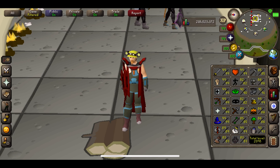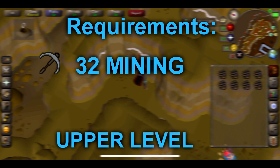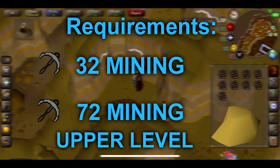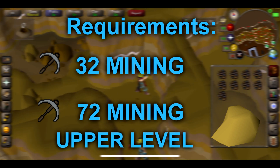Let's jump straight into the requirements. The only actual requirement you need to access the Motherload Mine is 32 mining. However, this is just the lower level, which is a little bit awkward at times. If you want to upgrade to the higher level, you're actually going to need 72 mining, and also 100 golden nuggets to unlock it, which I highly recommend, because it is definitely going to speed up and increase your money per hour massively. It's a lot easier on the upper levels.